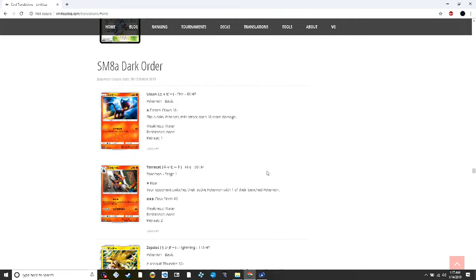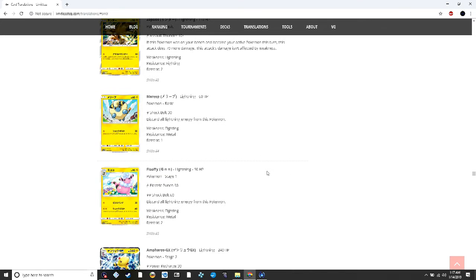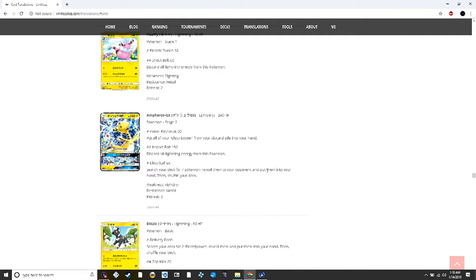Dark Order is also in this set. Zapdos's Assault Thunder does 10 damage plus 70 more if it became your active this turn — kind of useful. Ampharos GX does 30 damage for one energy and puts all of your Electropower from your discard pile into your hand. You could play all four Electropower to do 120 more — 150 for one energy — put them back and reset. Then 150 for two lightning discarding all energy attached, and Electrical GX lets you search your deck for seven Pokémon and put them into your hand.